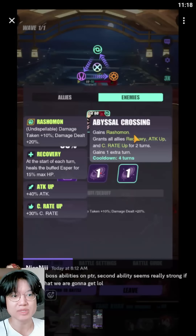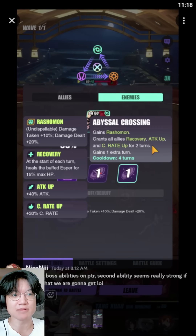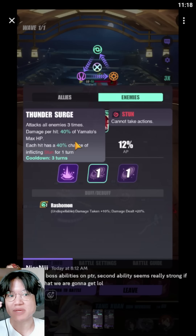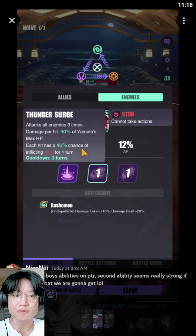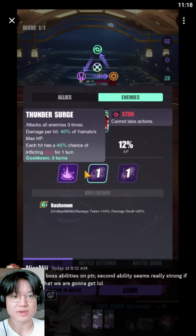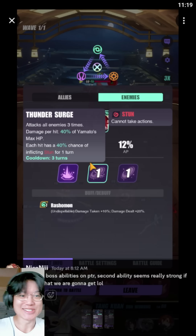He will start off with Abyssal Crossing, gains Rashomon, increases his damage reduction by 20%, and grants a whole ton of buffs for his allies — though the attack up is probably not going to be useful for him personally. Afterwards, he gains an extra turn instantly and goes straight into his second skill, which is an AoE stun that scales off his max HP. So if you give him 100,000 HP, he might do about 15,000 per hit — with a crit that could go up to maybe 45,000 AoE, with a 40% chance of stunning per hit. That's actually massively overtuned.